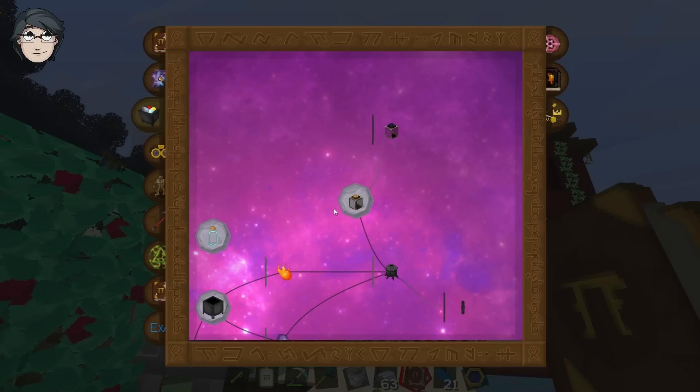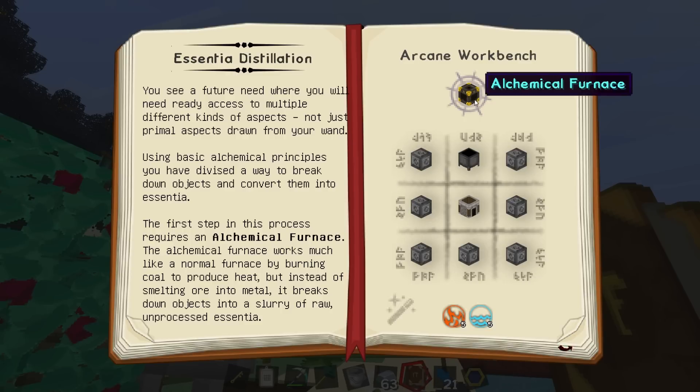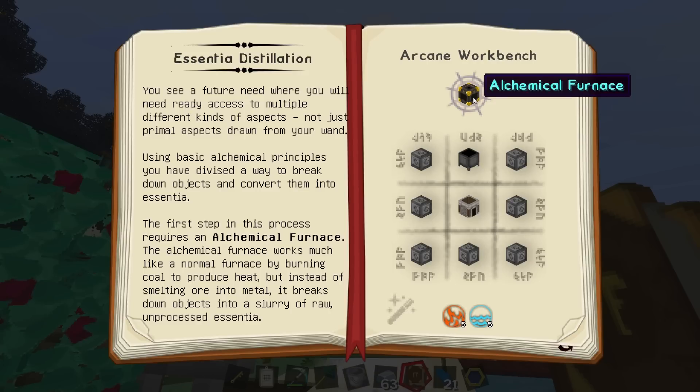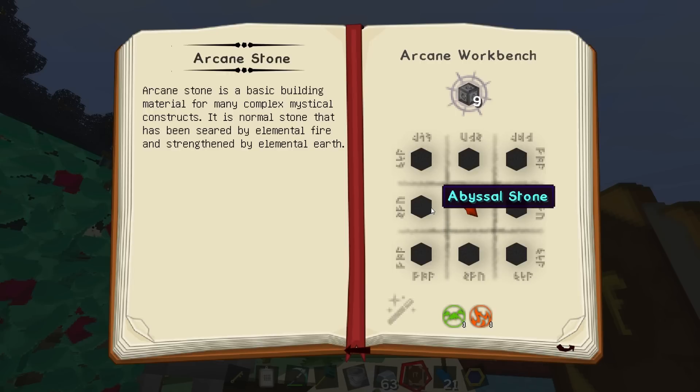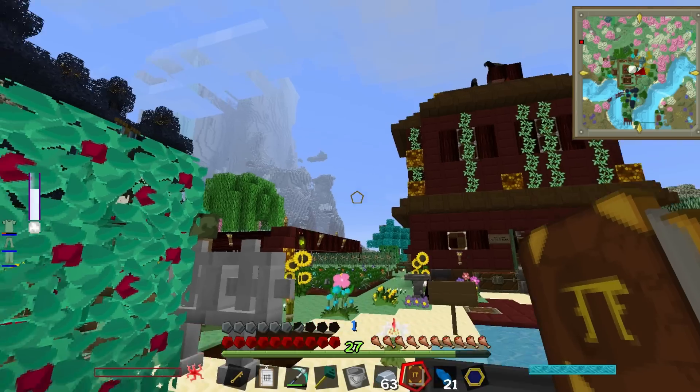This is how you make it — wait, that's not how you make it, that looks like it though. It's called an alchemical furnace. Instead of smelting ore into metal, it breaks down objects into a slurry of raw unprocessed essentia — that sounds like what I need! So I need tons of arcane blocks and a crucible and a furnace. Nine arcane blocks covered with stone and a shard in the middle — that is super easy.